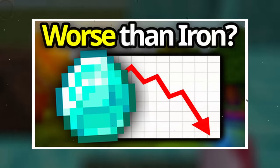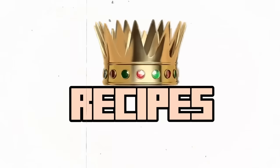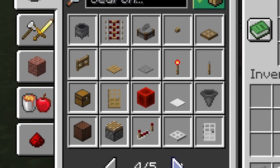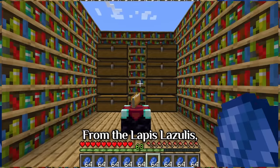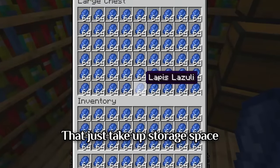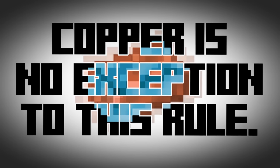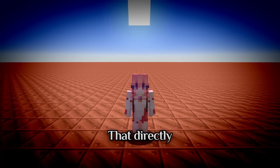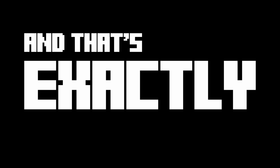If you've watched my video on why diamonds aren't special anymore, you left with one key takeaway: recipes are king. Recipes are what made iron a valuable resource, because it's used in almost everything. Recipes are what separates the golds you can never have enough of, from the lapis lazulis that just take up storage space doing absolutely nothing. And copper is no exception to this rule. If copper wants to be highly valued by players, it needs to have lots of good recipes to directly benefit them. The Blockheads knows this, and that's exactly what they did.